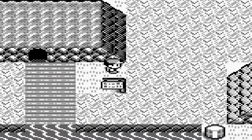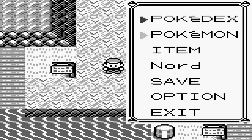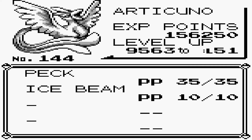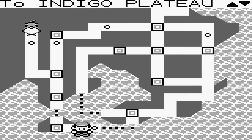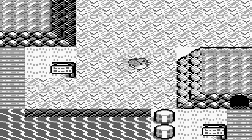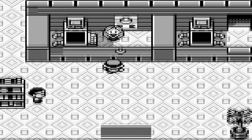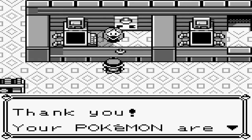Hey everyone, welcome back to a brand new episode of Pokémon Blue Version. We are almost done with the legendary hunting - we're halfway through. We got Zapdos, we got Articuno, a little easier than I thought it would be. But we need to make our way to Moltres. This one may or may not be really simple - maybe a short video depending on how quickly Moltres wants to be captured, because we already went through Victory Road. We'll heal and it shouldn't take us that long.